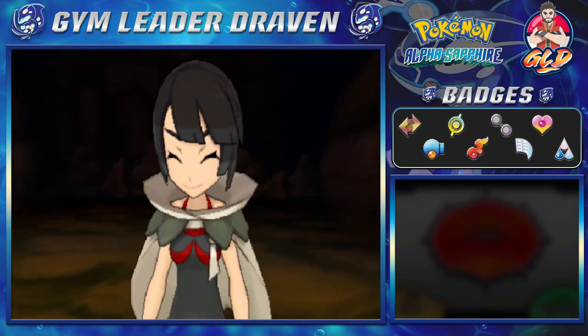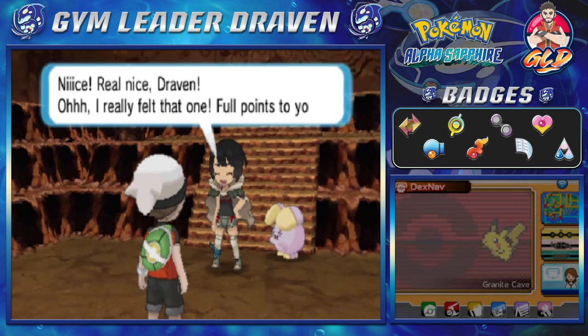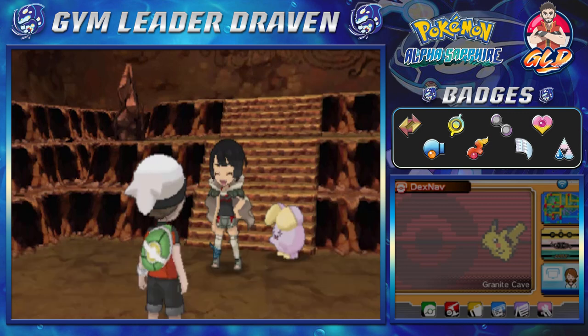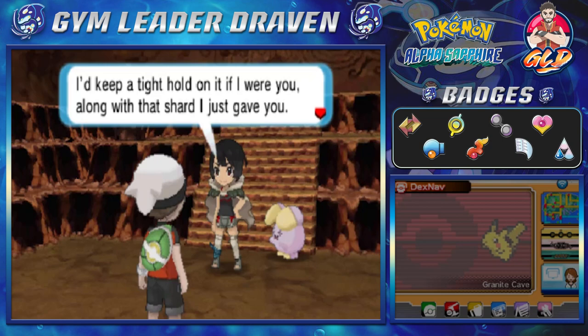Just like that she's happy - yes, that's what she was looking for. This is like some Majin Buu kind of stuff where when we win... Anywho, that settles it - you get this meteorite shard as a reward. We get ourselves a meteorite shard and something is glowing. Zinnia says: 'That glittering meteorite you've got there is sure giving off some vibes. I'd like to keep a tight hold on it if I were you, along with the shard I just gave you.'